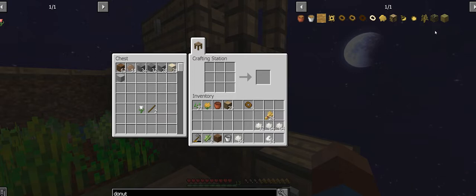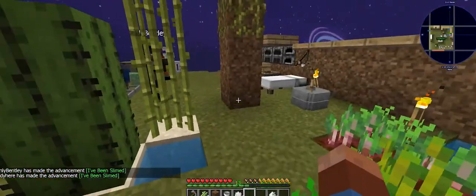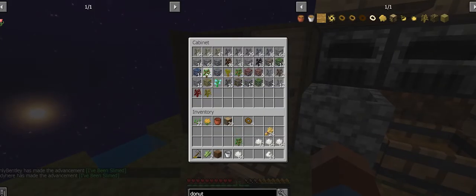Now that we have access to cactus, a little bit of milk in our cauldron will give us our slime dirt. I need that apple sapling that's over here hiding — now we've got this, we're good to go!